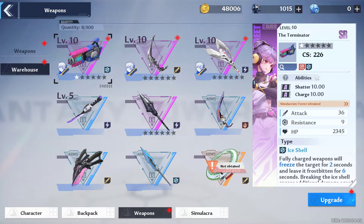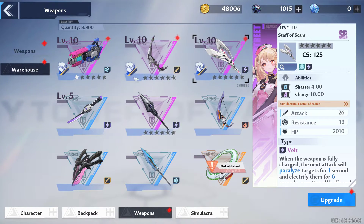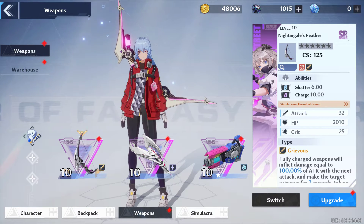You have to get a certain weapon up to seven times to fully maximize it. From that perspective, I would say this is a lot better compared to some other games where you have to do about 180 pulls on a character and another 270 pulls on a weapon. This system is a lot better than that.